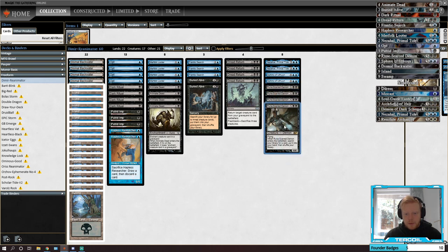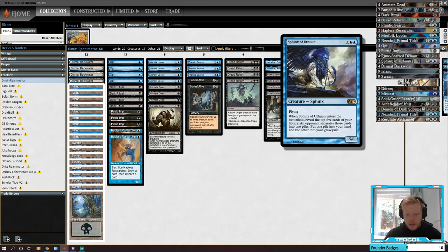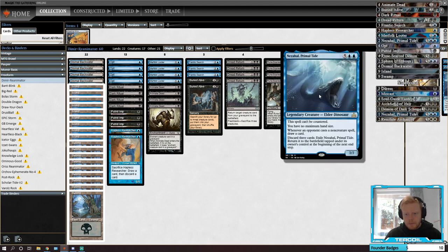Dread Return is an alternate reanimator. Our main deck reanimation package is mainly going to be Runescarred Demon — we want to put Runescarred Demon into the bin, reanimate it with Animate Dead, then go get another Animate Dead to get another Runescarred Demon. So Buried Alive for triple Runescarred Demon potentially, and then just chain Animate Dead, Animate Dead, Animate Dead. We've also got Sphinx of Ethunn, which Fact or Fictions when you put it into play — pretty good for refilling.